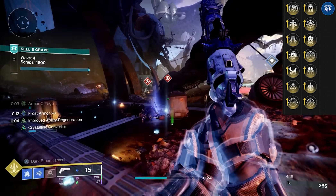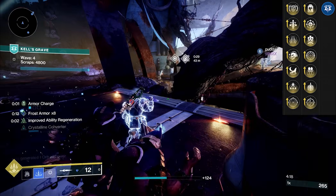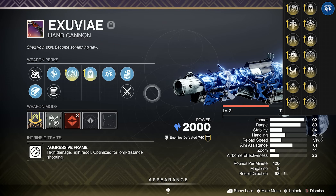In the third column: Rhyme Stealer, Triple Tap, Stats for All, Keep Away. In the final column: Headstone, Precision Instrument, Desperate Measures, Frenzy, Redirection, Explosive Payload, One for All. Out of the gate, the god roll to look for is Rhyme Stealer and Headstone — a lot of this video is going to focus on this combo.